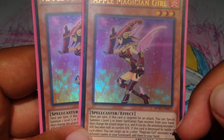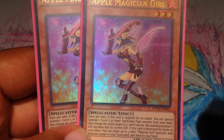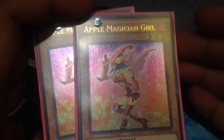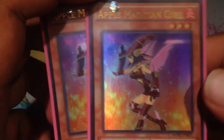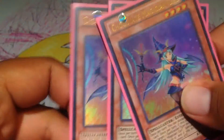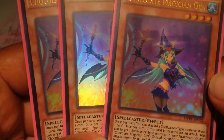Her secondary effect is what makes her really good — when she's destroyed by battle or by card effect, you can add up to 3 Magician Girls with different names back. Usually it's Berry, Chaco, and Kiwi. And Chaco — it's Chocolat Magician Girl, but I just call her Chaco.